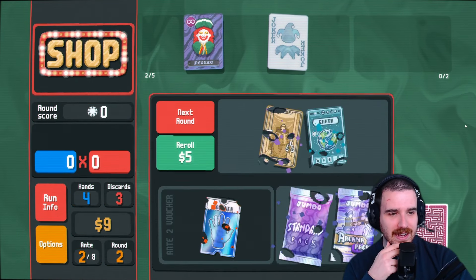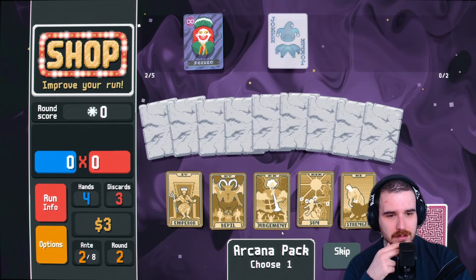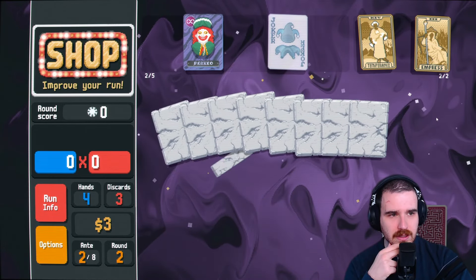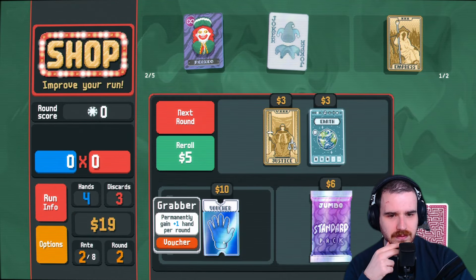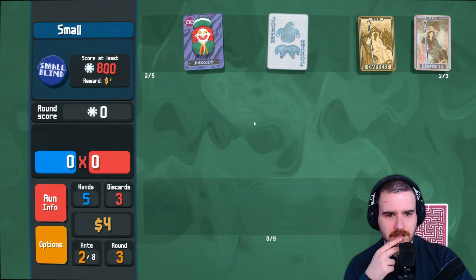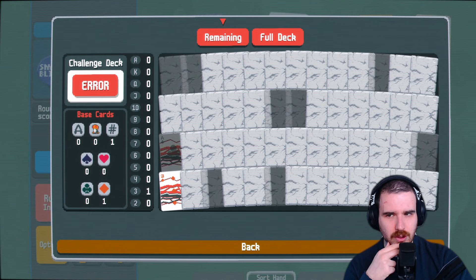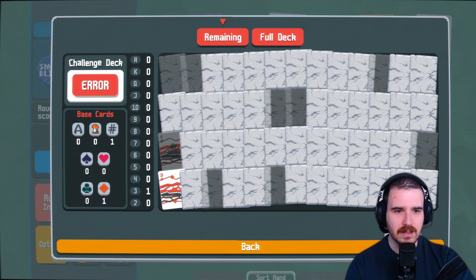We need a tarot pack — a cana pack, I should say. Actually, we need something in the shop. Emperor will do. What do we get? Temperance and Emperance. That's kind of crazy. Extra hand, sure. Still three bucks left over. We didn't draw the three, but does that mean we absolutely just lucked out last time?